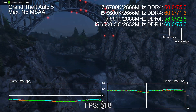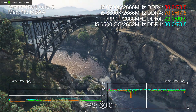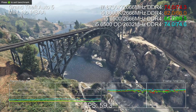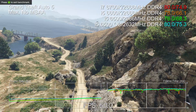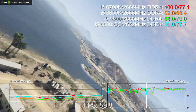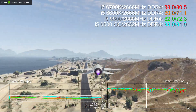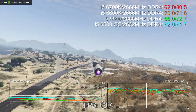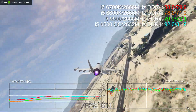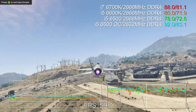Hey everyone, Richard from Digital Foundry here. Previously we've looked at what happened to gaming performance when we overclocked the previously locked Core i3 6100 from 3.7 to 4.4 gigahertz. Some good results there, but we're still clearly in dual-core realms of gaming performance. Here we have the Core i5 6500, a 3.2 gigahertz Skylake Quad, and we're running it at 4.5 gigahertz — the same speed we managed to overclock the fully unlocked 6600K.